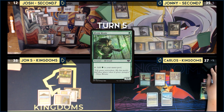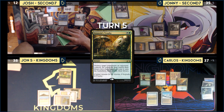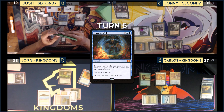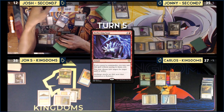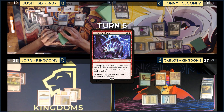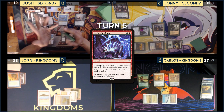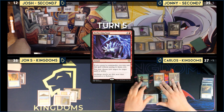Josh responds to Force of Will by casting Deflecting Swat, redirecting Force of Will to target Deflecting Swat. Force of Will fizzles, and Assassin's Trophy resolves — Cody goes to the command zone. Carlos gets no basic land from the Trophy search. He swings Kataki at Johnny and Tymna at John S., both take two. Carlos gains two, goes to post-combat, loses life, and draws two.